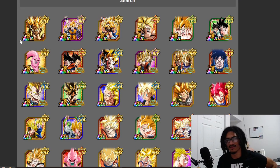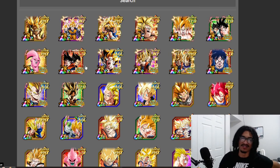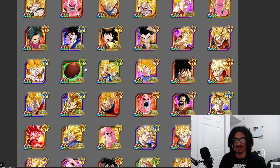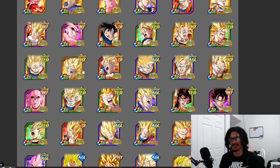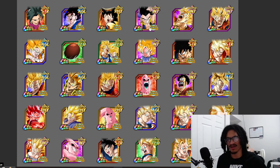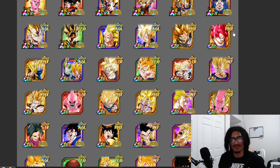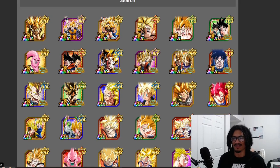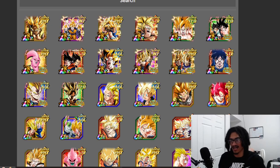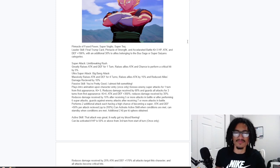Looking at the category, you have the 9th Anniversary Gogeta, the SSJ Trio from the Android 13 movie, STR Super as well as the Buu tanks, Super Saiyan 3 Goku, TEQ Super Saiyan 3 Gotenks, PHY Kid Boo, INT Gotenks, and Kefla. God Goku could still get some use, though some bosses might hit too hard for him to stack up. Either way, it's a 220 leader skill.